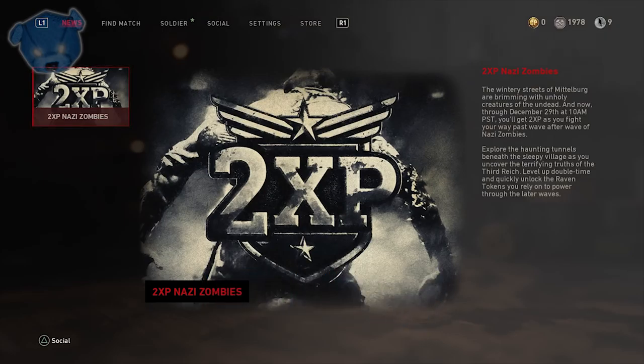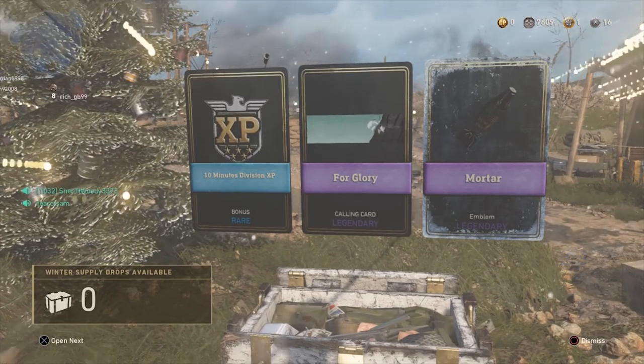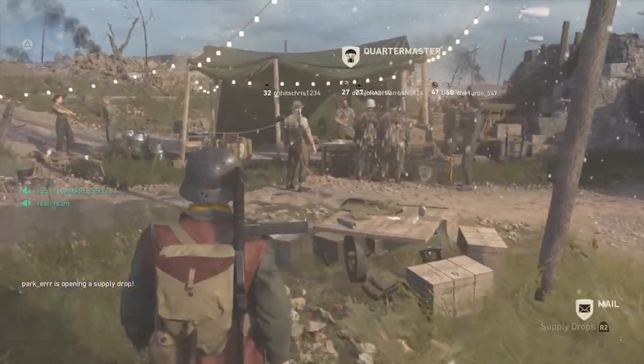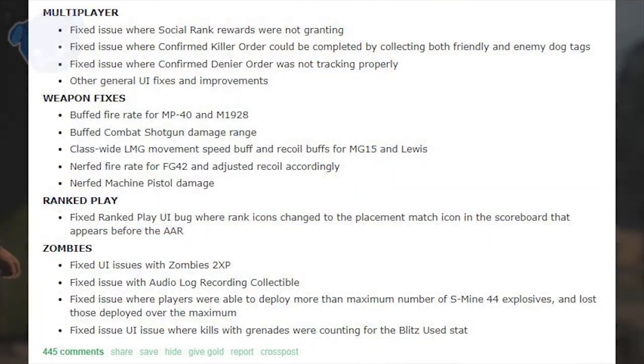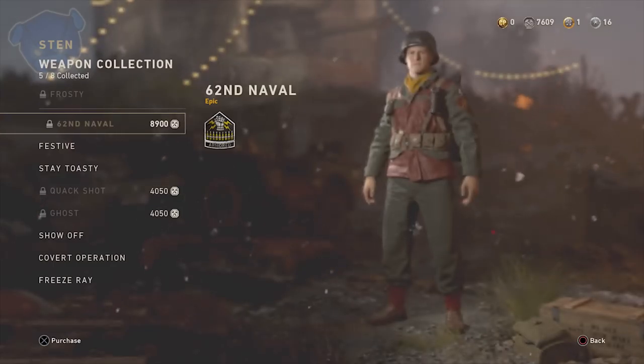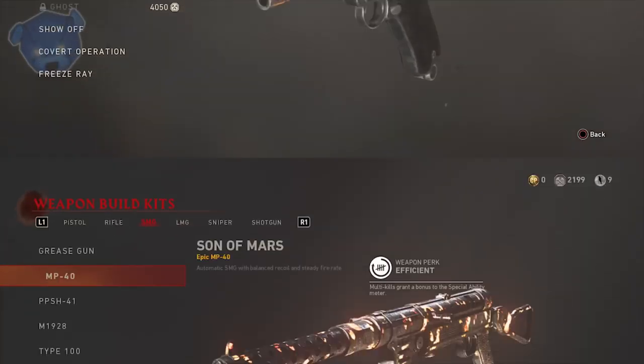It's the best place to keep talking zombies. So it's going to be kind of a casual conversation as we go through a lot of different things here. First thing in particular is a multiplayer fix — not going to cover a lot of multiplayer but this one's important because it deals with headquarters. Everyone's social rank rewards were not granting properly but they're now granted, so you're going to have a lot more armory credits than you did before.